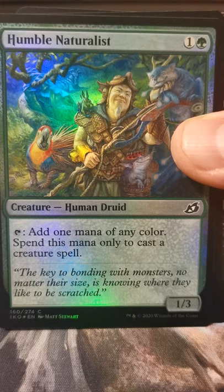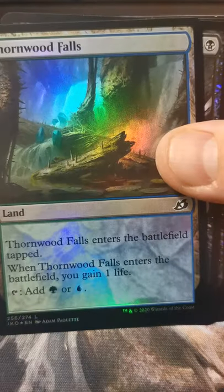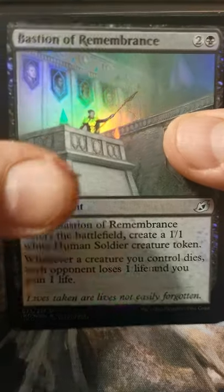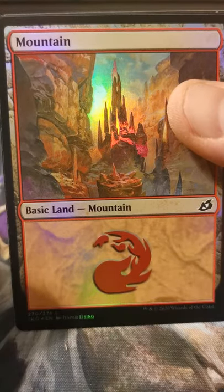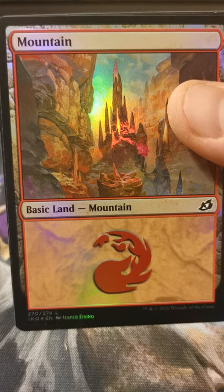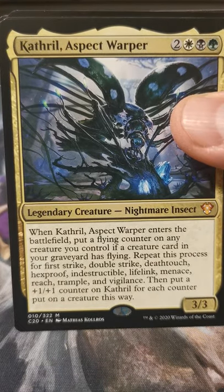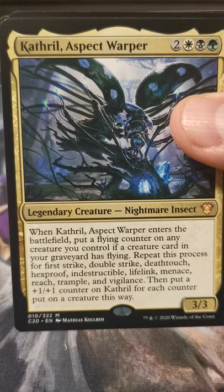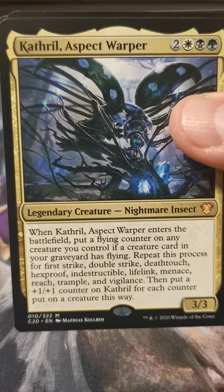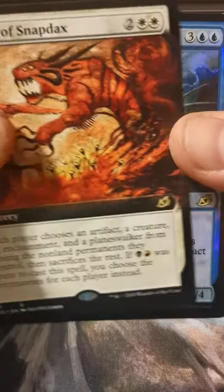Having the three toughness on your mana dork actually kind of helpful. Thornwood Falls, Chittering Harvester. Bastion of Remembrance. A Mountain — looks like that mountain was trying to be the planeswalker symbol. What is this — Catho Aspect Warper? Extended art Mythos of Snapdax.